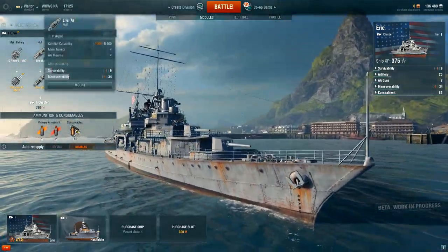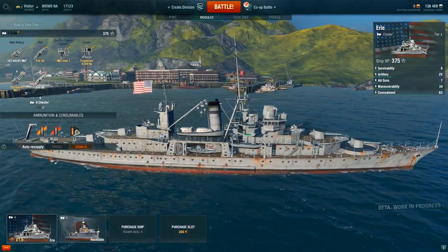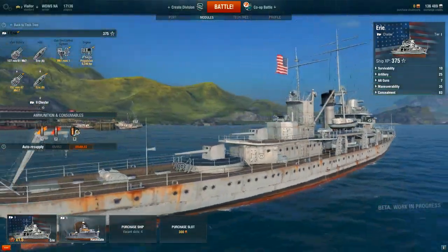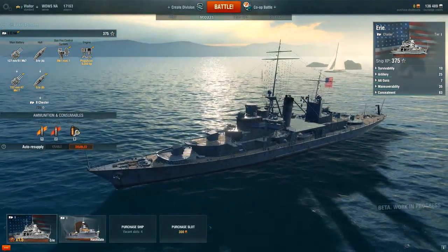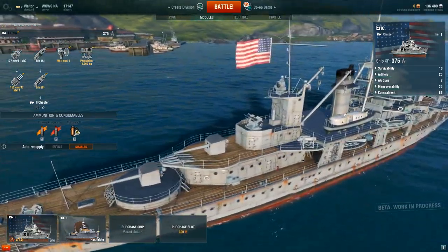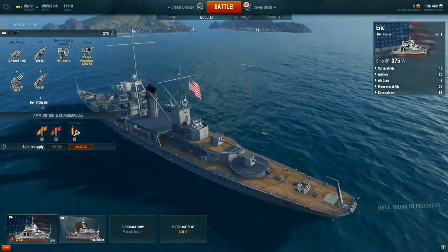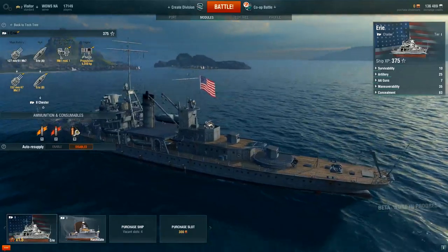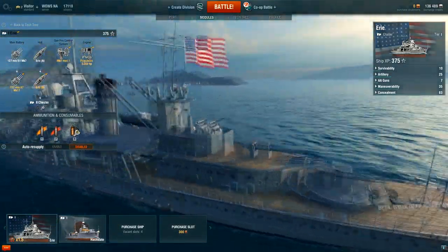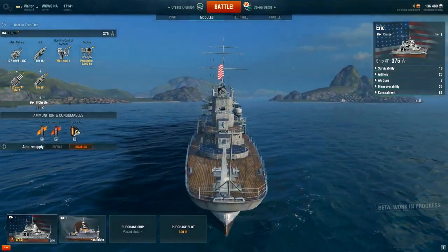Let's get back to port and see. Can we get a new ship from Japan? I don't think I can research it yet. You have modules you can change — for example, you can see the details that change visually. I'll dismount my hull — this is without the hull upgrade, and with it there's a bit more detail. Not too bad, not too shallow — it's pretty good.